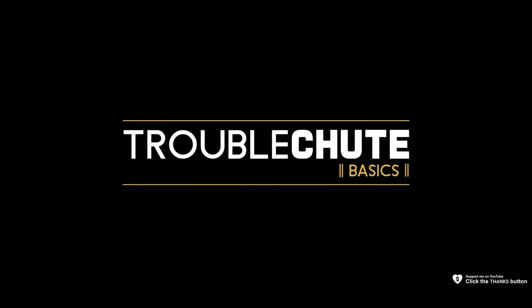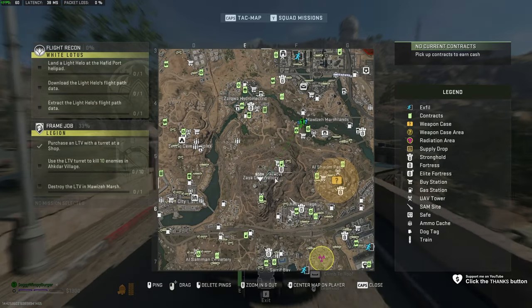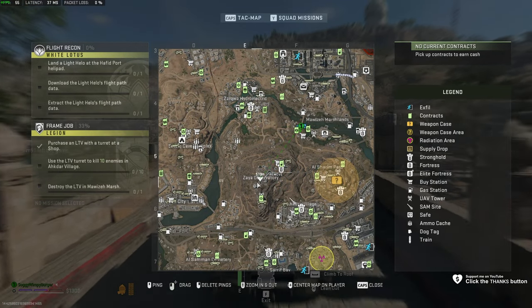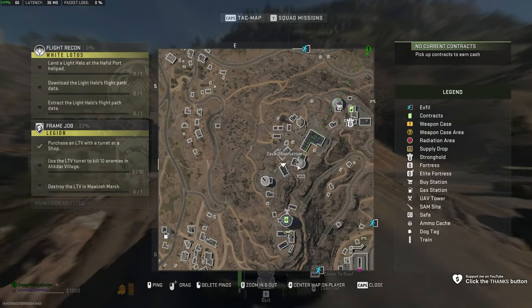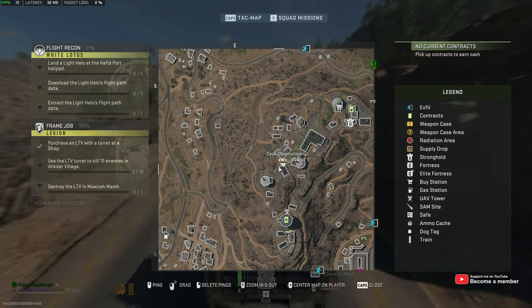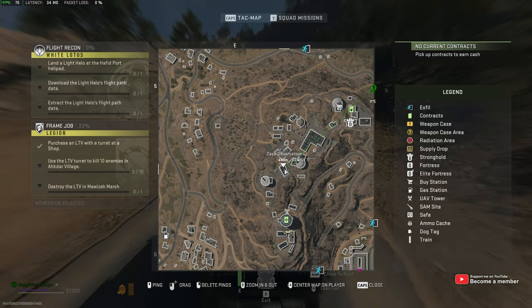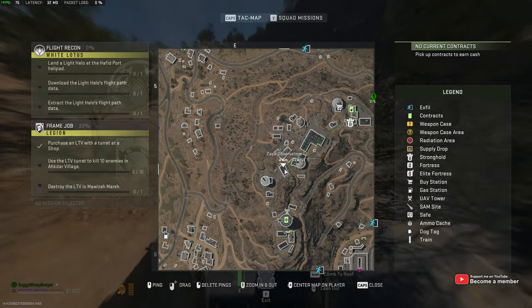Next up, the central Zaya meeting room. If we zoom into the center of the map, then down a bit to the south, you'll see the Zaya observatory. Zooming in here, you'll see two white buildings in roughly the center of it and a building right between those two. All you need to do is navigate to this building here, and inside of it you'll find the central Zaya meeting room.